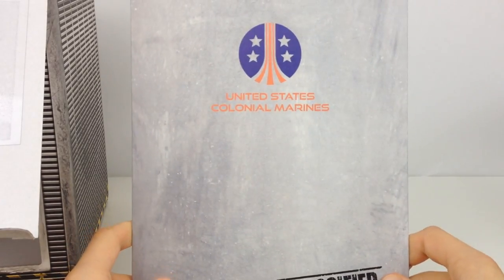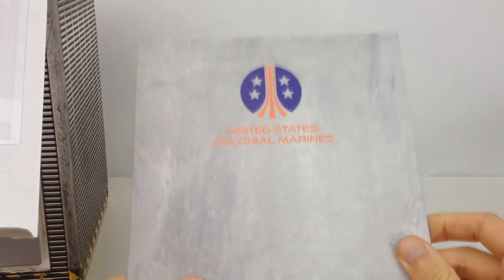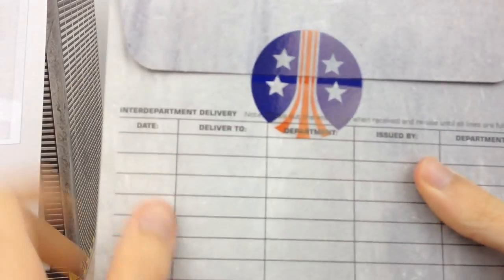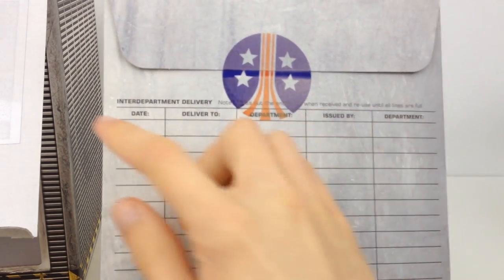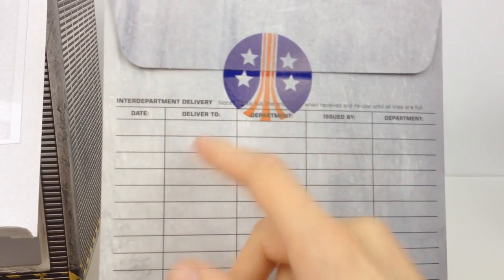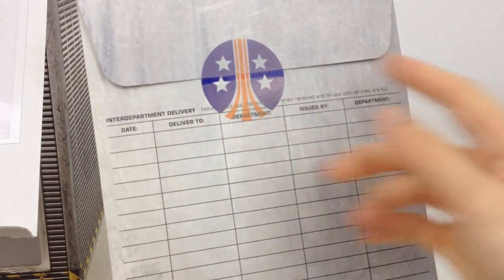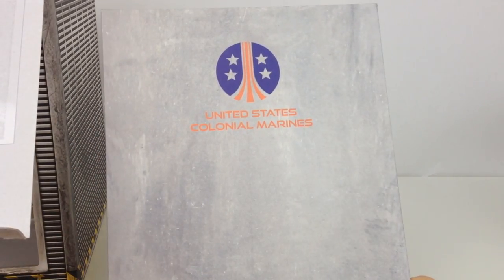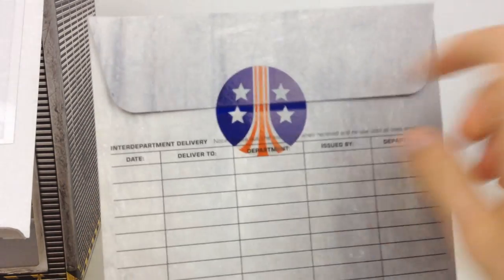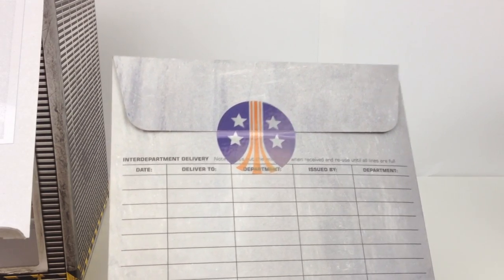The last thing out of the box is this envelope. It says United States Colonial Marines and Classified on there. I actually haven't opened this yet — it is sealed with a sticker. It says inter-department delivery, so this would be something delivered on a ship or on a base, delivering classified documents — maybe to someone on the Nostromo or whatever. This is how documents would get shipped around, so I'm going to go ahead and open this thing up.